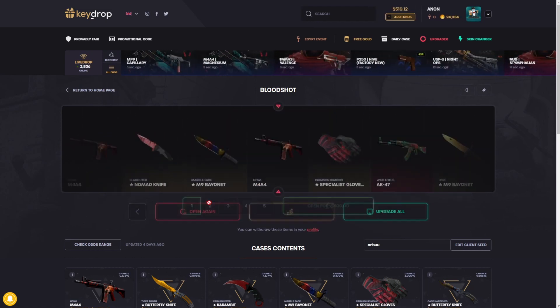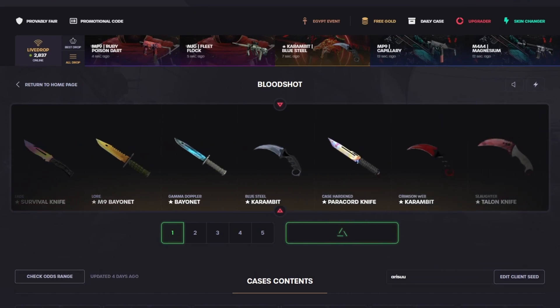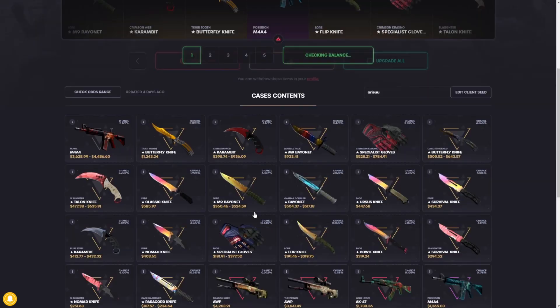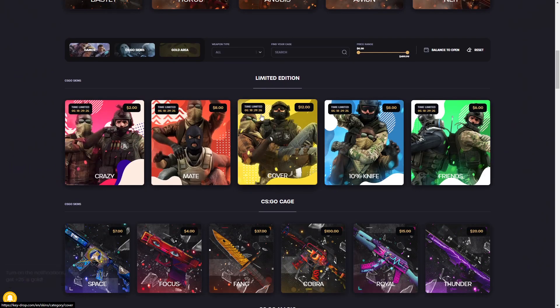300 bucks — most of our money back there. Doing it again. Bloodshot case — Blue Steel, not the worst, 432 right there. Midwire — I don't know if it can be more than that. 432 is the best we can get. All right, we're gonna leave that case for now. We're still pretty much even.